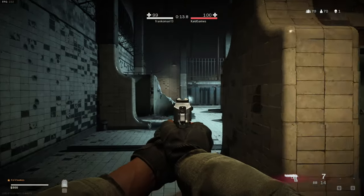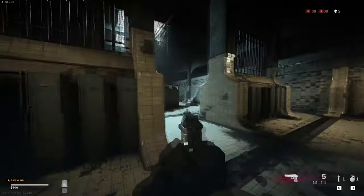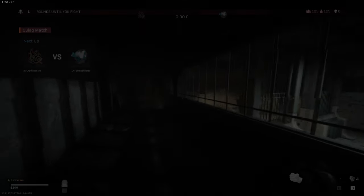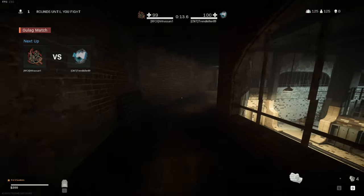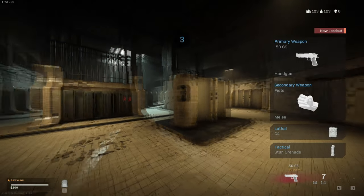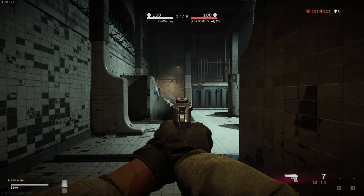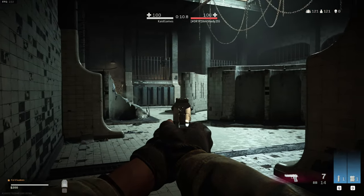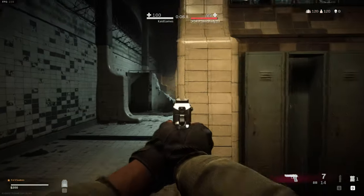But then there's the question: what if you play against a passive player who is doing the same thing, just waiting on the left or right side? What I usually like to do is, if I don't see a player in the first 10 to 15 seconds, I throw my first flashbang. You throw the stun to the left side, and then after a second you throw the grenade to the right side. If the stun hits and you get a hit marker, you know which side the player is camping on. If you hear the explosion and get a hit marker from the grenade, then you know he's on the other side.